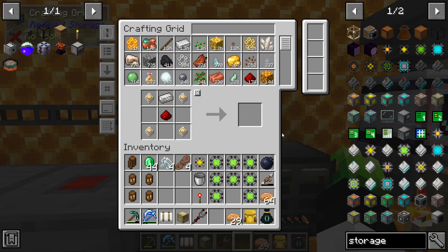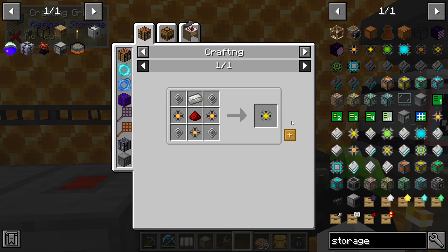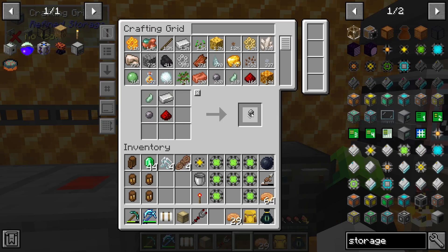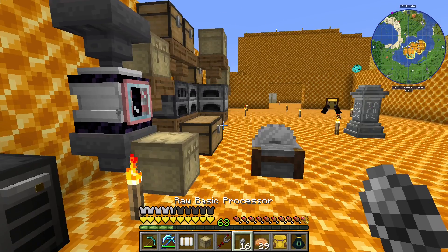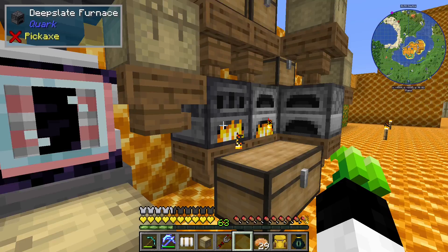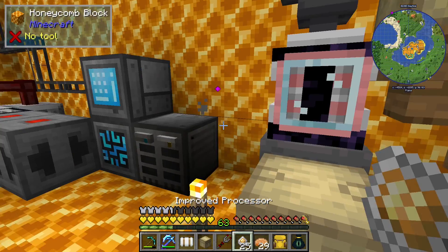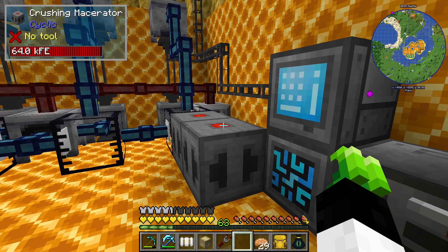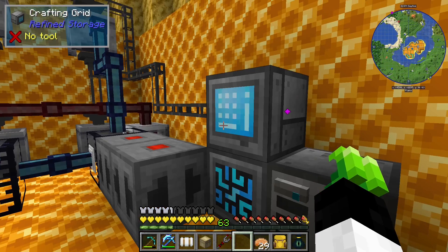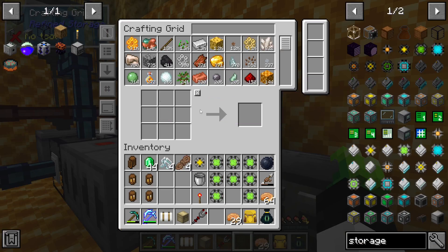I need six more of these to make... give me sixteen, two more. Let's put eight in here and eight in here. Now I have access to gravel and sand as I need it.